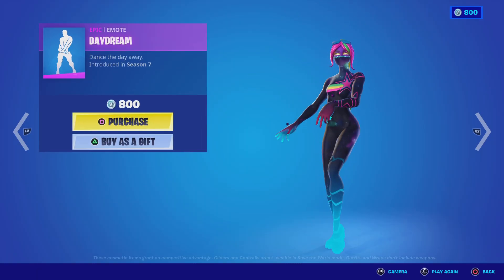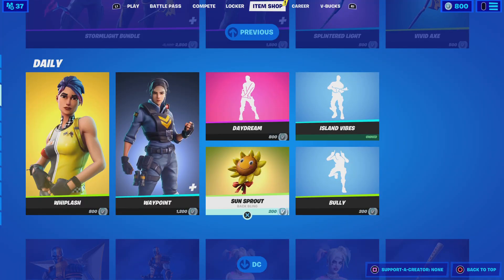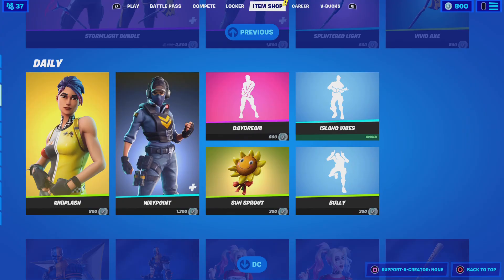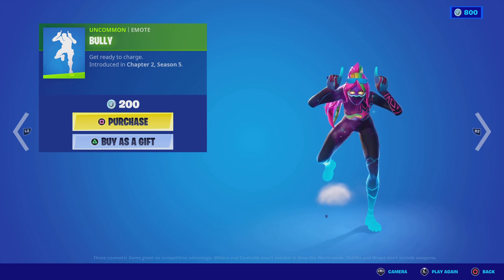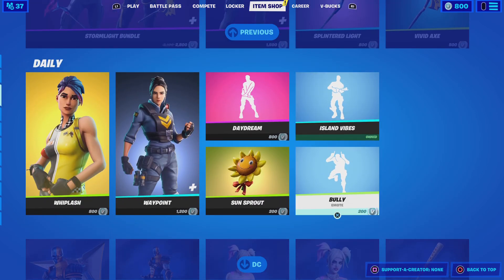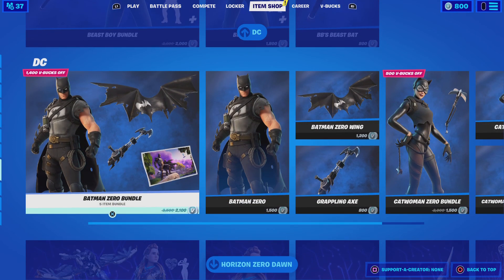Next we have the Train Daydream. We also have Sun Spore and Bull, very very cool. We have the Vibing Llama, and then of course we have all of the DC stuff.